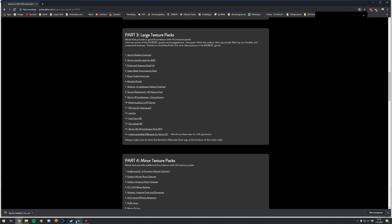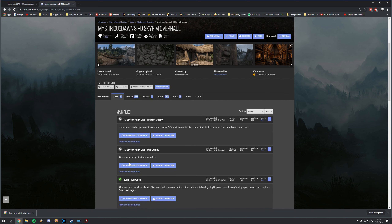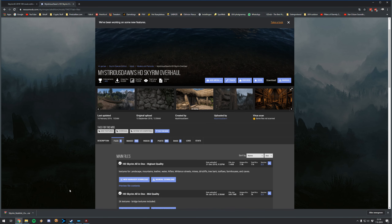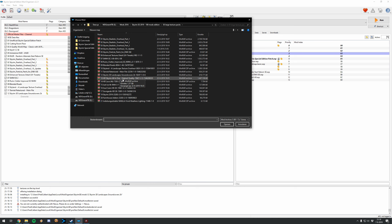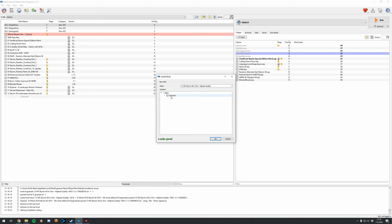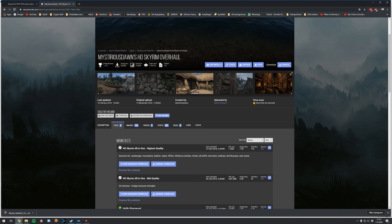Next is Majestic Mountains — HD Skyrim. Click Files, I think it's only the main file at highest quality. We'll install Mossy Bridge later in the tutorial. For now it's the highest quality foundation texture pack. The farmhouses will be replaced later with another mod, but for the rest of these textures we want everything covered. Click Manual — the pack is already set correctly, which is actually pretty rare. Wait for it to finish, then activate.